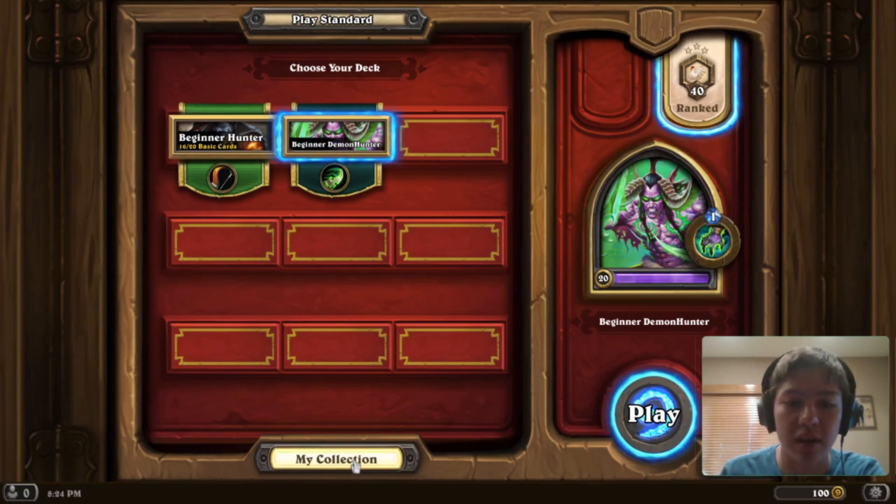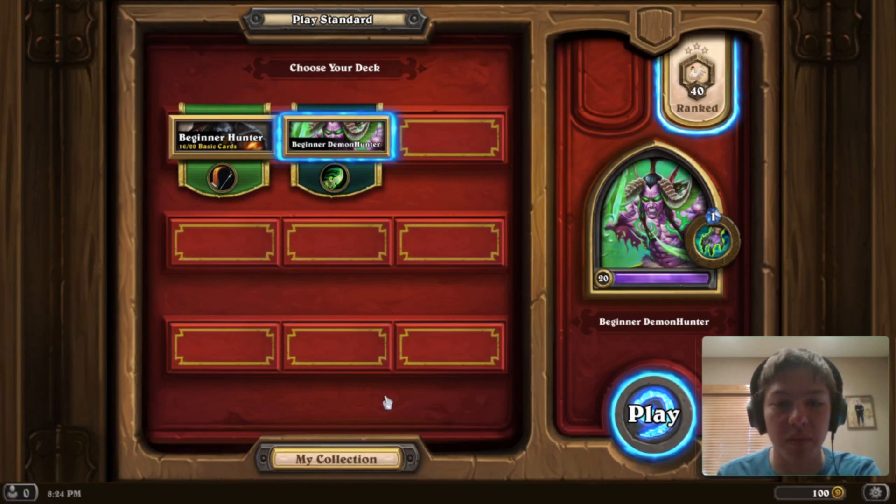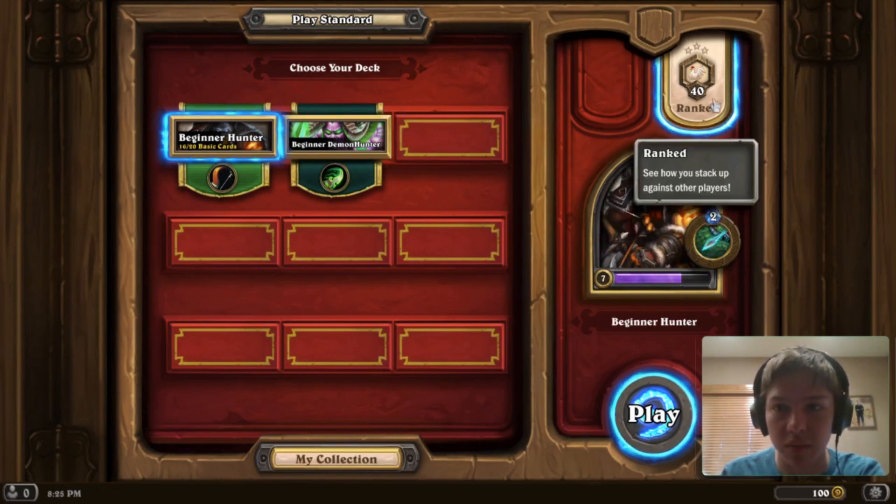Here you can go directly to your collection. From your collection you can see what cards you have and craft decks from there. You just choose what deck you want and click play, where you'll have the rank select.